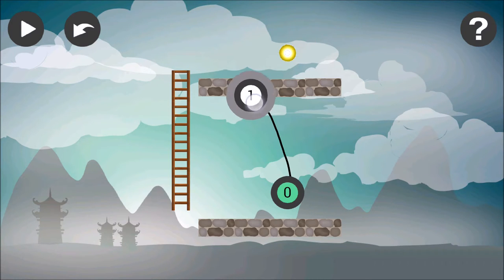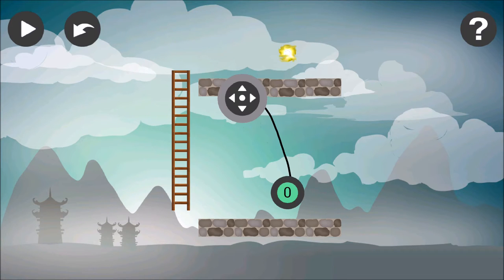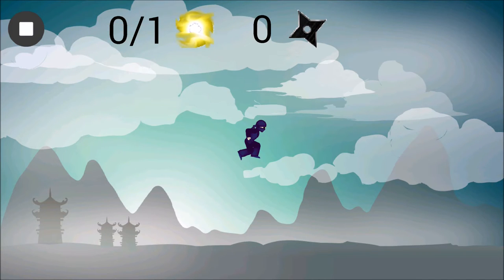The Ninja is going to follow whatever path you draw for it, even if it doesn't make very much sense like this one. Or if you draw a path off the edge, that's where he's going to go. He's going to follow the path to his doom.